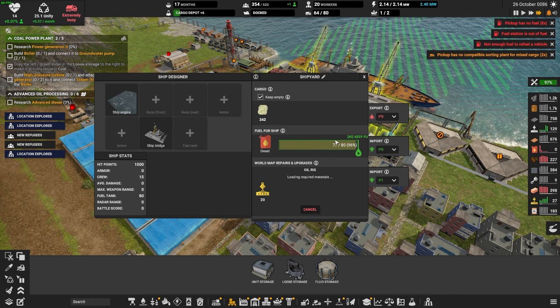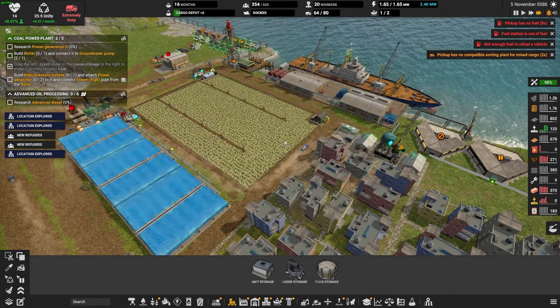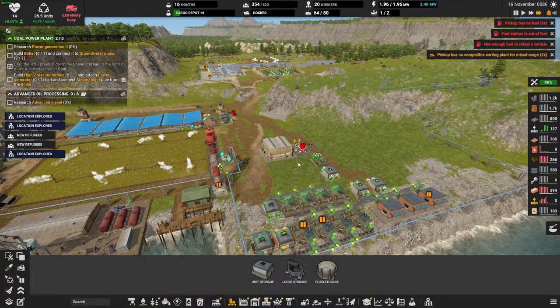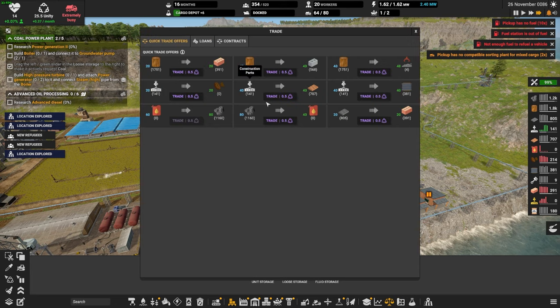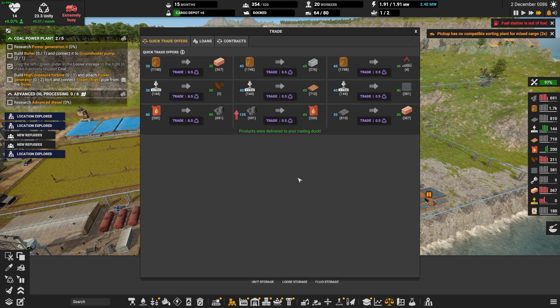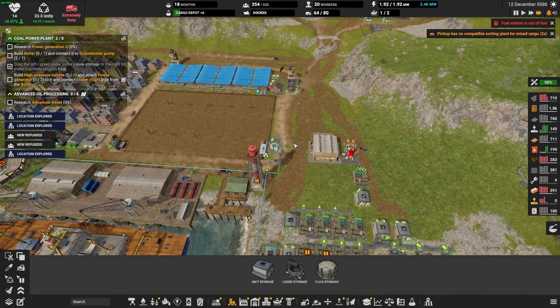Let's get that going. We've got construction parts for this — let's deliver the construction parts, please. Three more, three more. Come on. I might need to trade for diesel here — yeah, we don't have any diesel at all. Let's trade some coal for diesel here. Three more parts — bring that over.